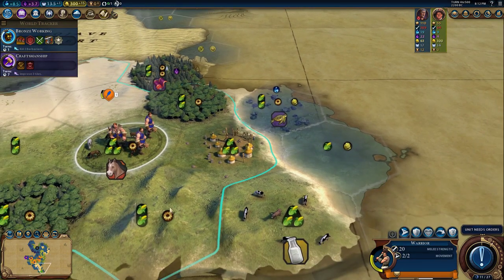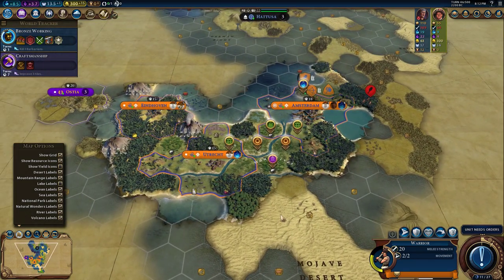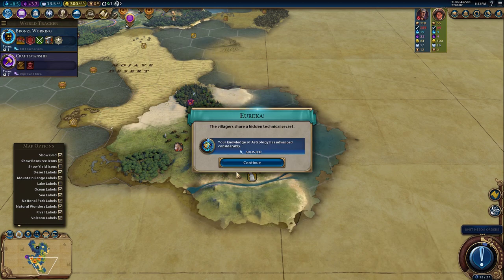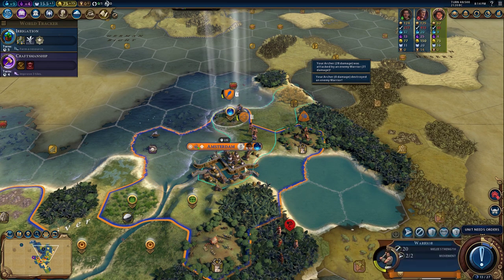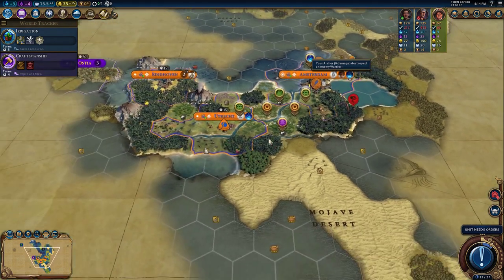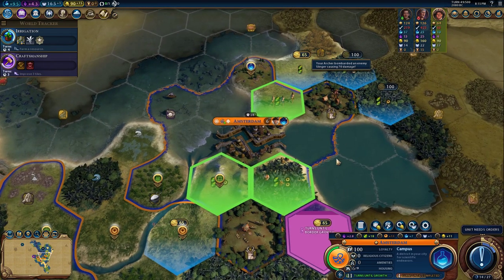Here's our first tribal village. Let's get a good look at this thing — let's get rid of the yield icons and keep the resource icons on. I'd want a relic or a free builder. A free builder! Astrology... okay. We got rid of the barbarian unit — it is about time. Looks like another slinger is coming from the south. Just unit after unit everywhere around here. Temple — we wanted it right here.